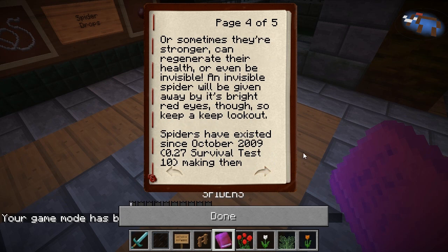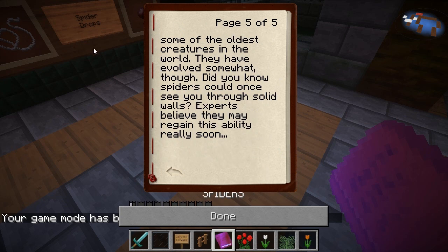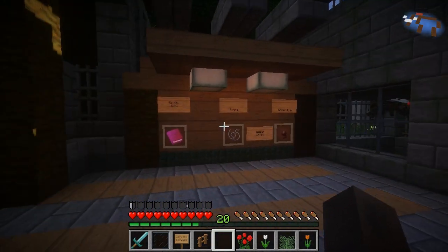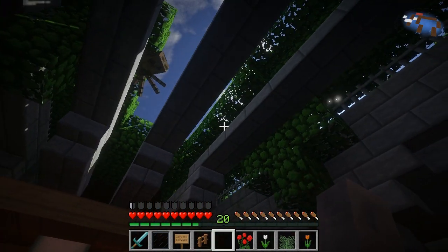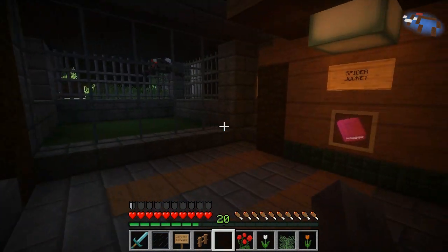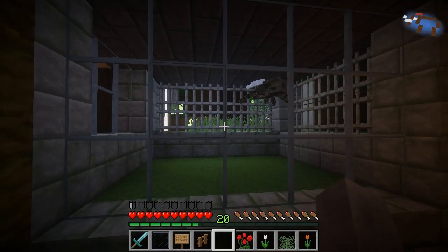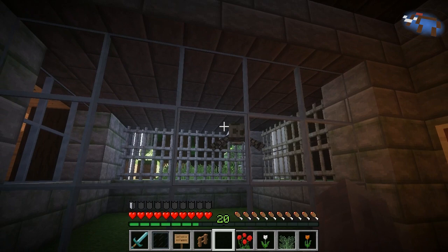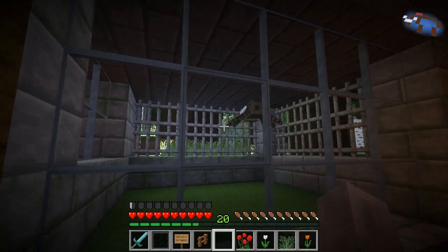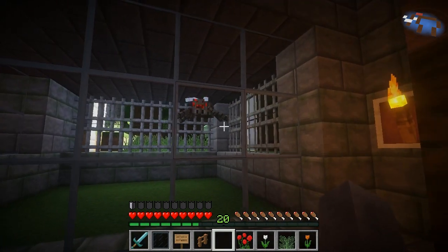The book talks about how they don't fit through the spaces, they're not poisonous but can't be poisoned either, and they can sometimes appear with status effects making them even faster. They can be invisible. There's some history about spiders in here as well. I won't spend too much time on these books because there will be a world download soon and you'll be able to read them for yourself. Here is Doug, my spider jockey — he tends to like to be in the ceiling. We may have to redesign his exhibit so it's a bit safer for him, but we are safe from him because he won't shoot through the glass.